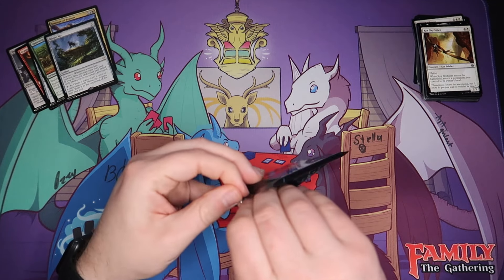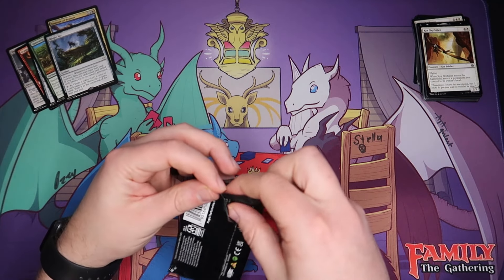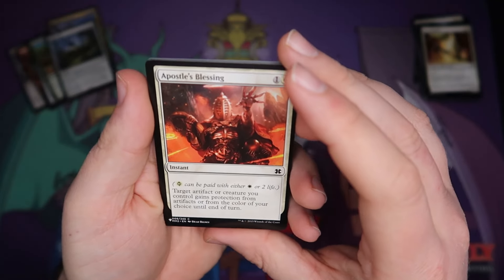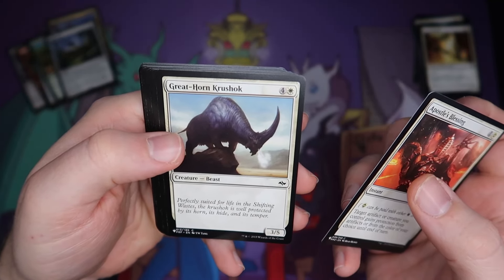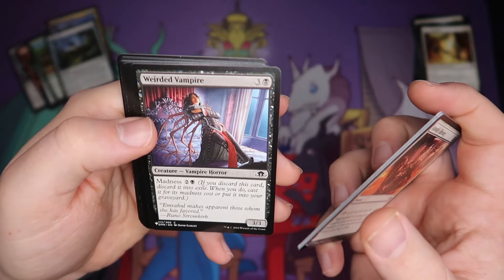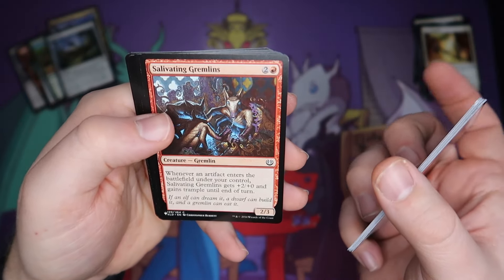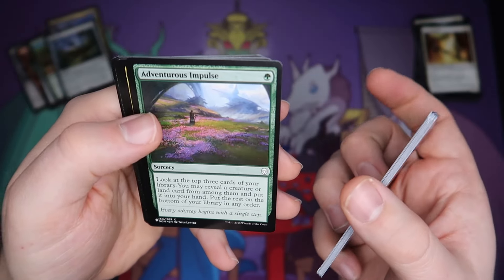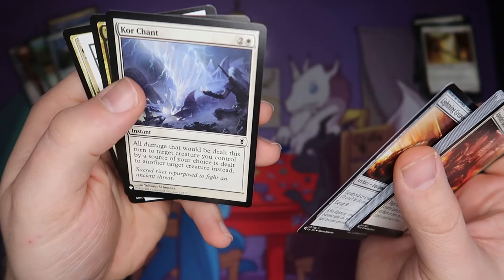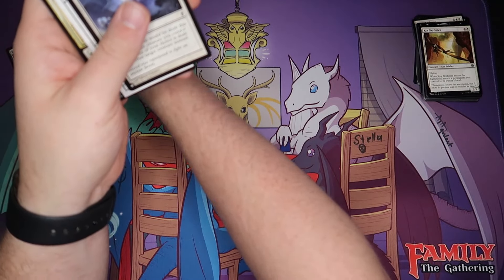Moving on to the last pack here. Hasn't been anything too fantastic in this set of packs, but that's okay because they can't all be winners. We get an Apostle's Blessing, a Greathorn Krushok, Sailor of Means, Bewilder, Weirded Vampire, Caustic Tar, Brute Strength, Salivating Gremlins, Snake Umbra, Adventurous Impulse, Deny Reality, Lightning Greaves — another very useful card — a Core Chant, and The Gitrog Monster, which is always fun to see because The Gitrog Monster is awesome.